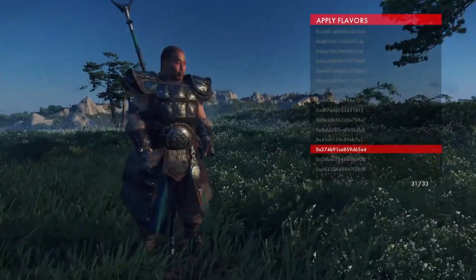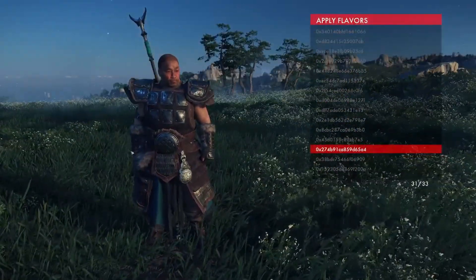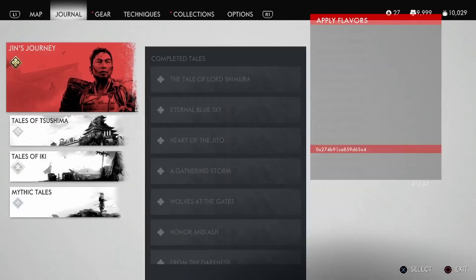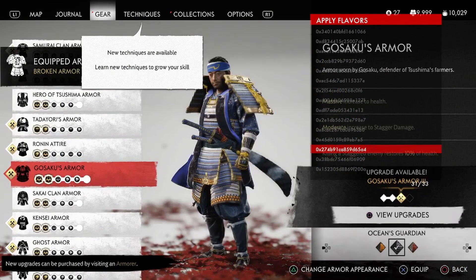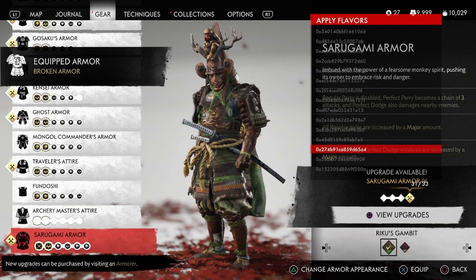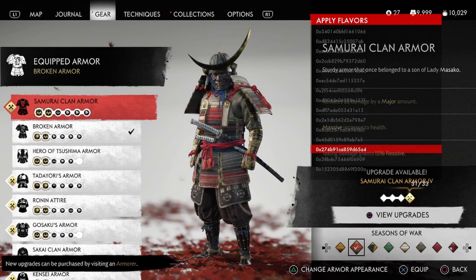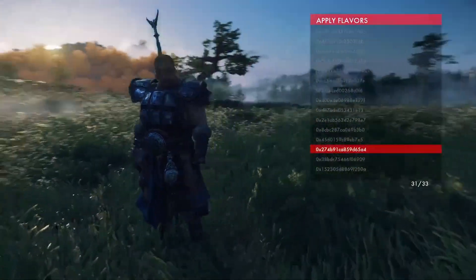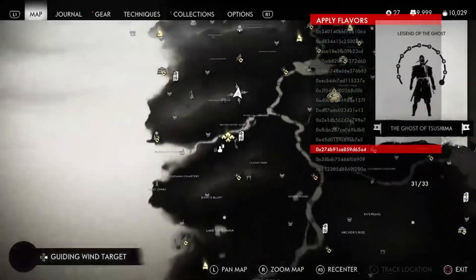Now, here are some other things to note. If you want to do a little bit of experimenting, you need to be careful about entering the menu — it can sometimes crash the game if you have models on. And sometimes, as I will demonstrate, changing armors can also crash it. So if you're wearing a model and then you switch to a different one of these, you can have very strange things happen. But sometimes, if it doesn't crash, you can make something that looks really cool.